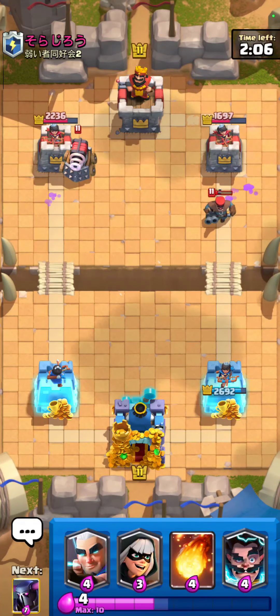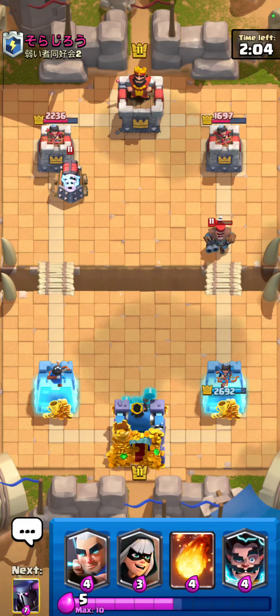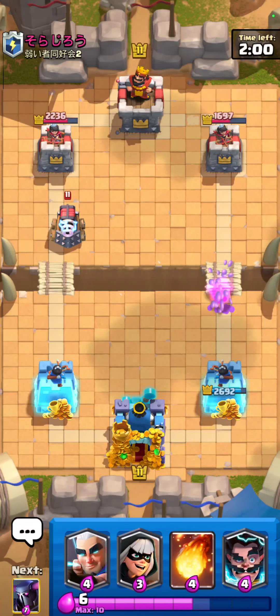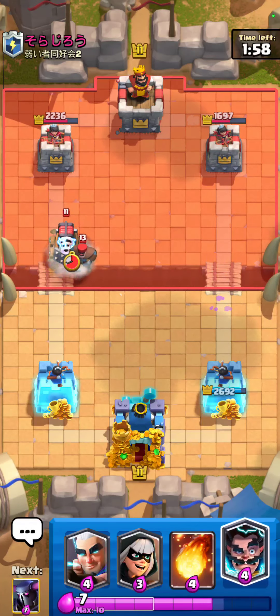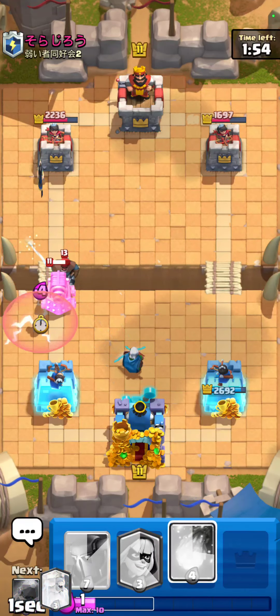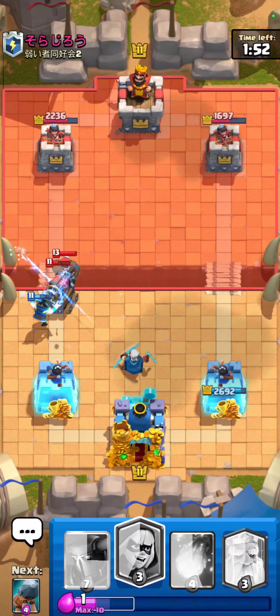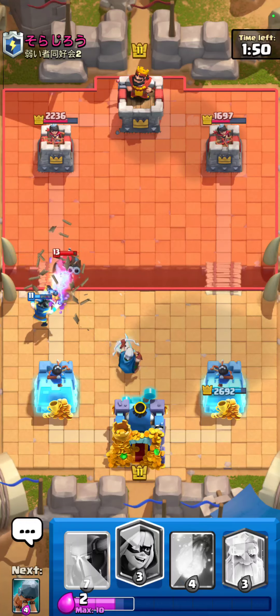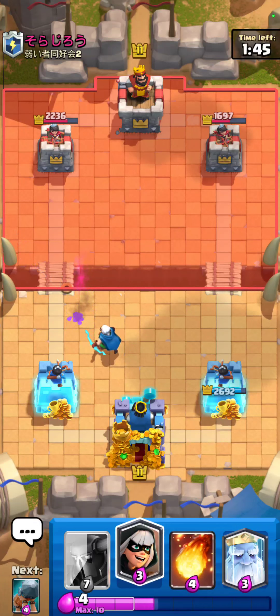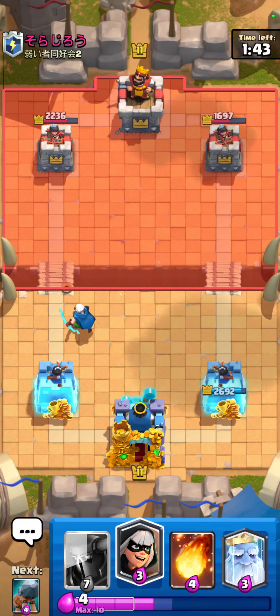That PEKKA's going to go down, it's totally fine. I don't think he has that much elixir to support that sparky, so I'm just going to go for an electro wizard. I'm going to drop it all the way down here so that hunter doesn't get too much splash on top of my E-Wiz. I know he has a skeleton king in his hand right now, so I don't want to be too aggressive knowing that I can't fully counter his skeleton king.